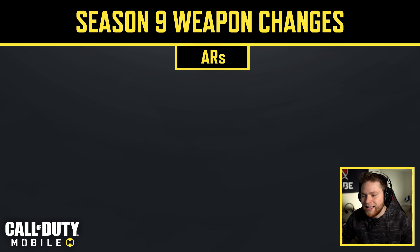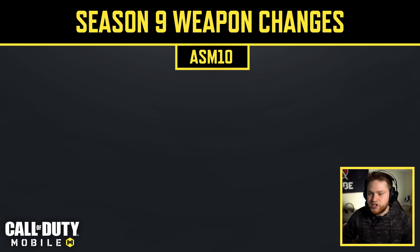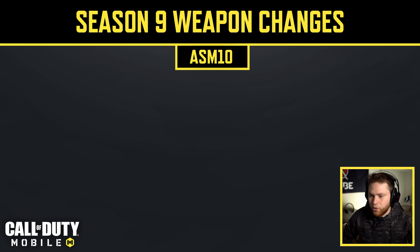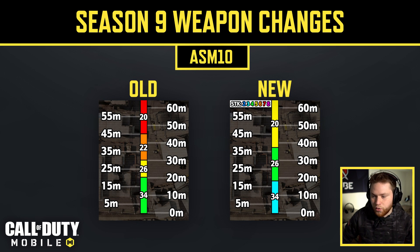The first assault rifle we're looking at is the ASM-10. It got a fire rate buff — the old fire rate was 500 RPM and now it's 543 RPM. They also tweaked the ranges: before it was 0–20m for 34 damage, 21–30m for 26 damage, 31–45m for 22 damage, and 46m+ for 20 damage. Now it's 0–18m for 34 damage (3-shot kill), 19–37m for 26 damage (4-shot kill), and 38m+ for 20 damage (5-shot kill).